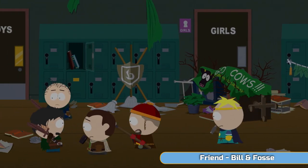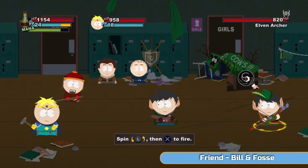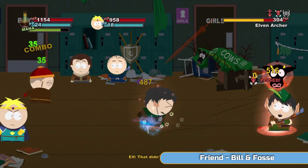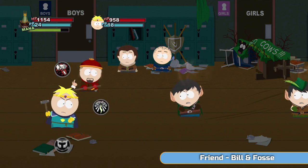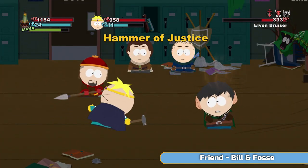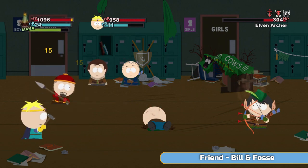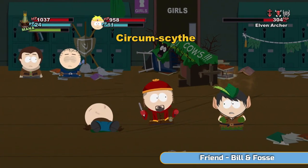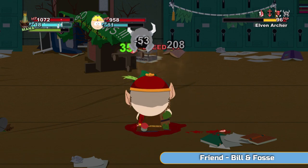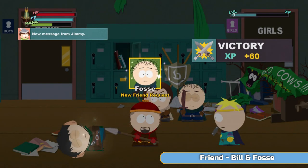Proper war zone — just children strewn everywhere. This fight here we're going to get a couple of friends for doing this one, so we need to do this for Bill and Foss. Very simple fight, there's just two guys here. Might as well use the hammer — a bit overkill, but I want to get the job done. And once both of those are done, you're going to get Bill and Foss as your friends automatically.